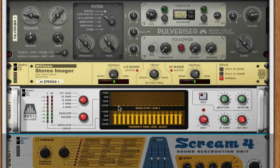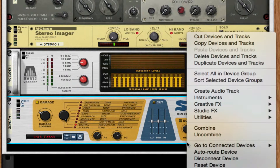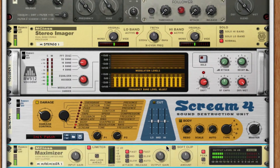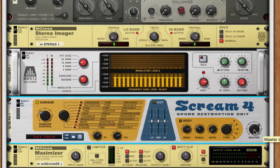Throw on a Scream 4 distortion and take it down to digital. Take P1 up to 82 and P2 to around 89 — actually take P2 to 96 for more clarity. Take the damage to about 36, then throw on a maximizer. If it's still a little low, you can always turn up the squash or turn up your Scream 4 master.